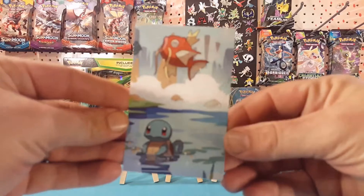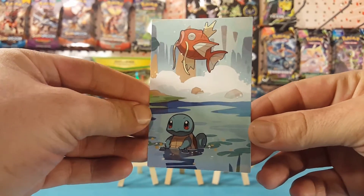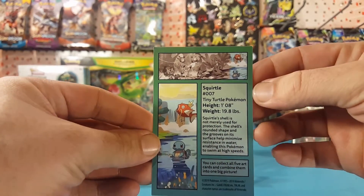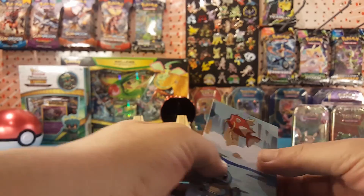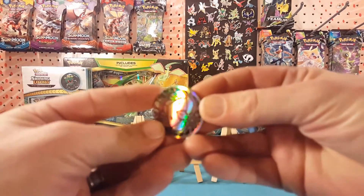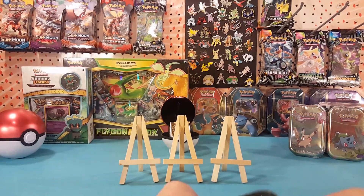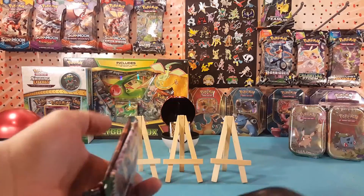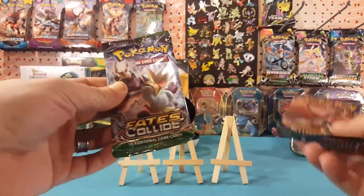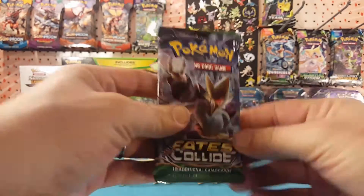Here is our little art card — very nice, Squirtle and Magikarp. That is the final piece to the puzzle. And our Gengar coin. And our two packs: Burning Shadows and Fates Collide. We're gonna do Fates Collide first and save that Burning Shadows for the end.